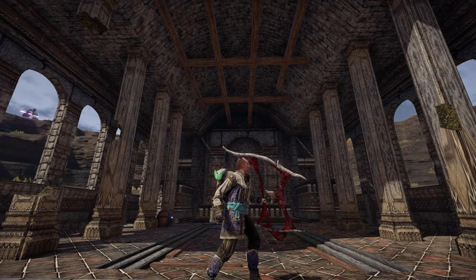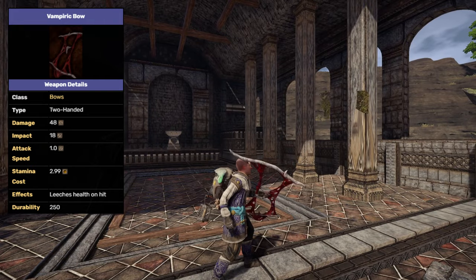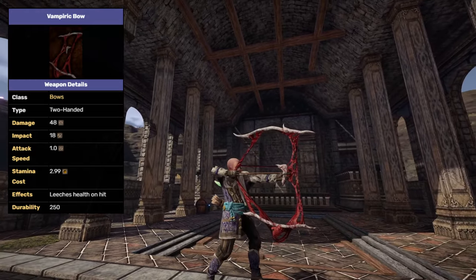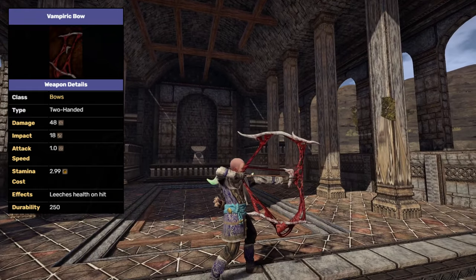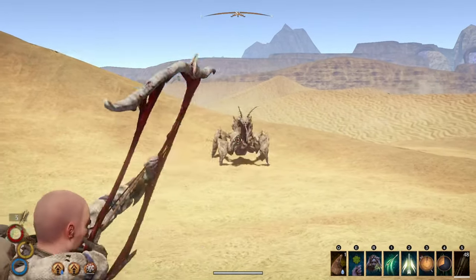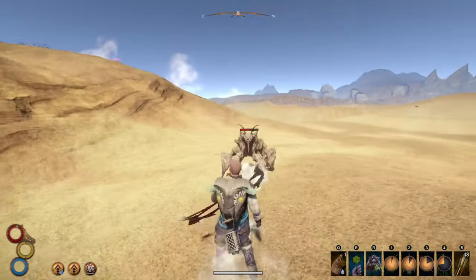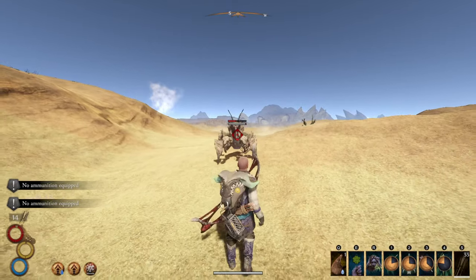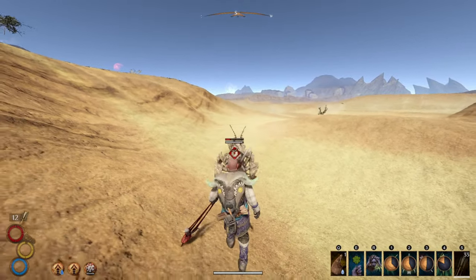At number five we have the Vampiric Bow. It had to be on this list just for its looks alone — it's both creepy and disturbing while also looking kind of cool. It actually has a heart-shaped tendon on it, which fits the whole blood theme. Vampiric weapons can really suck to get: you need to enchant an iron weapon, kill loads of enemies with it to absorb their life force, repeat three more times, then turn it into a vampiric weapon at a blood altar.